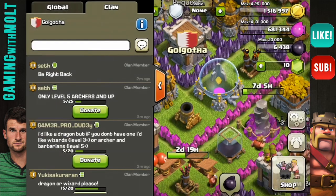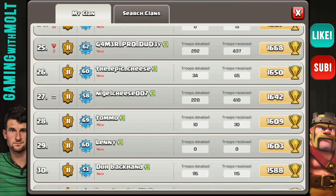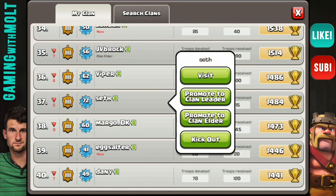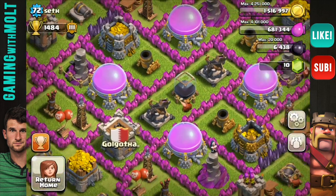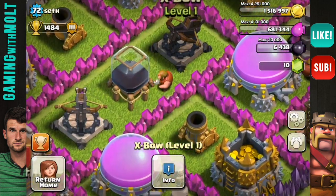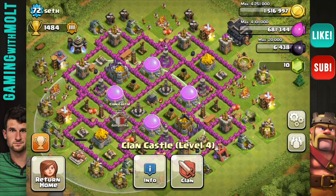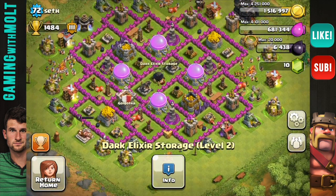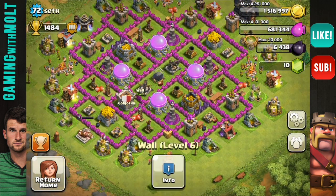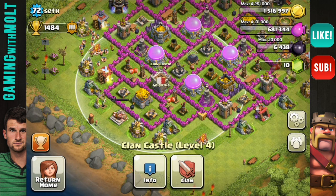Let's return home and look for another base. I know that Seth has been wanting his base reviewed. Seth is right here, level 72, and I believe he's a Town Hall 9. Yes, he is a Town Hall 9 — you can see from the X-Bows, which are full and rotating around right now. The first thing I noticed is that your clan castle is off to the side. I would probably switch that out with your clan castle in the center because people can draw your troops out over here, and your X-Bows won't be able to reach them while they kill your troops.